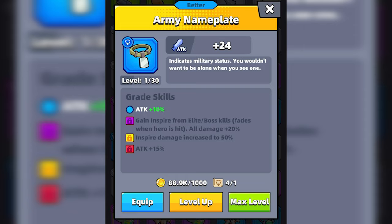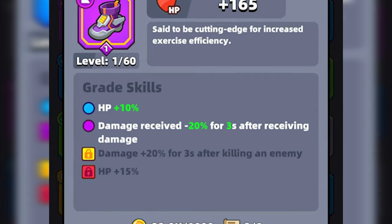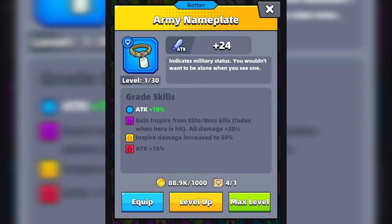If you're looking for a necklace to boost your damage output by a large percentage, then the Army Neck Plate is the right piece of gear for you. It has 4 skills, including an attack increase of 10%, gain inspire from elite slash boss skills which will increase all damage by 20% and goes away when you get hit, inspire damage increase to 50%, and an attack increase of 15%. The downside of using this necklace is that you want to avoid taking damage once you have gained inspire. There are additional pieces of gear, like the Light Runners, that have skills requiring you to take damage to be effective, so if you use the Army Neck Plate, be cautious of which gear you have equipped for optimal results.